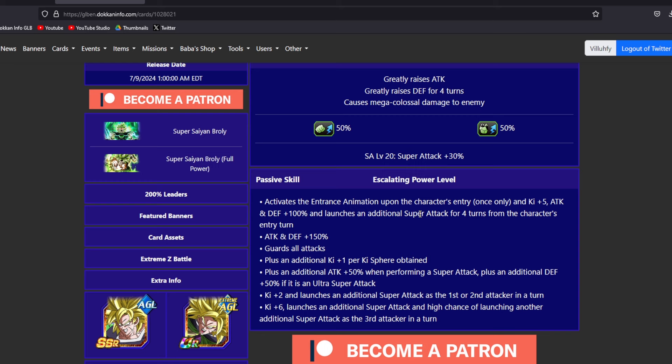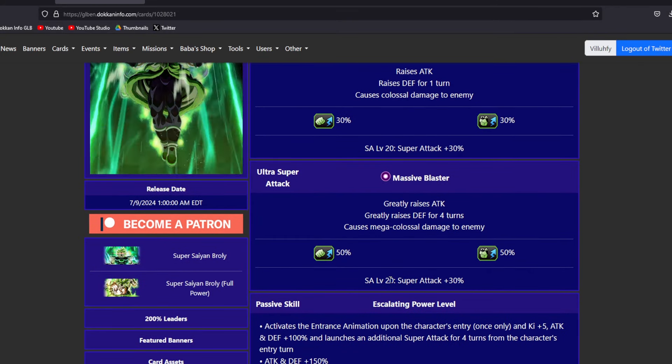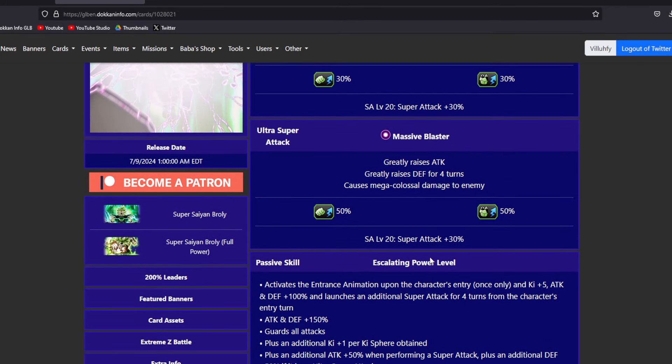The first couple turns of this fight, this Broly is never going to need additional, because from the passive and the intro animation you are going to be getting guaranteed additional supers no matter what. The 5 additional that we are going to be getting, plus whatever extra additional you might have on a good skill orb for dodge or crit, is going to help this Broly out a lot. You're going to be getting at least 3 supers every time for the first few turns. At key plus 6, he launches an additional super attack and has a high chance of launching another additional super attack as the third attacker in a turn. So I would highly recommend for the hidden potential build that you emphasize crit, and then if you want to add a little bit of dodge you can go ahead and do that as well.